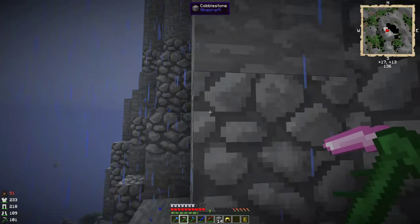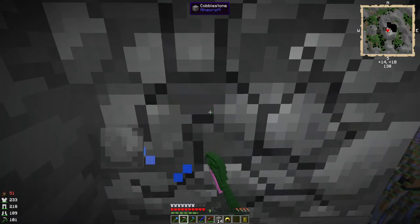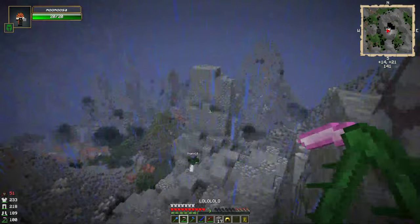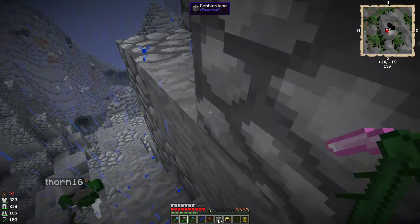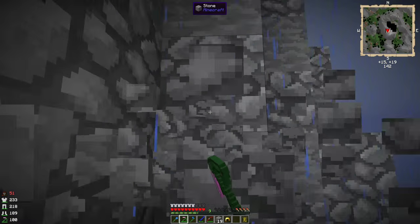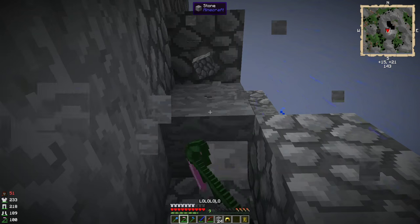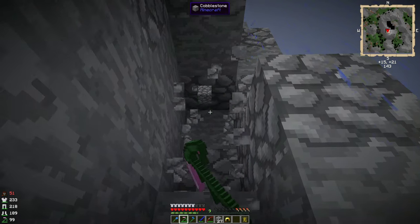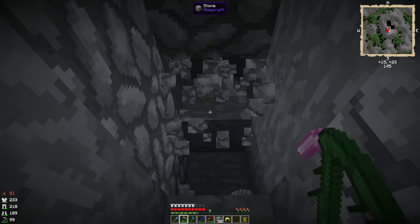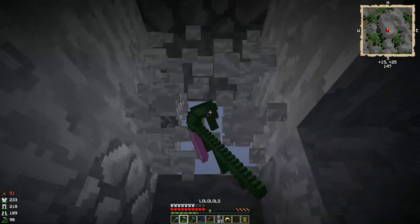Unfortunately, the version of Magical Crops we have doesn't have the flying armour. Because in newer versions of Magical Crops there are four tiers of armour, and the fourth one allows creative flight. That sounds awesome — that sounds overpowered. Why don't we have that? It's just not in this version. It's not in this version of Minecraft. It's in 1.7, or it's just not the version of Magical Crops we're using. But anyway, the point is...